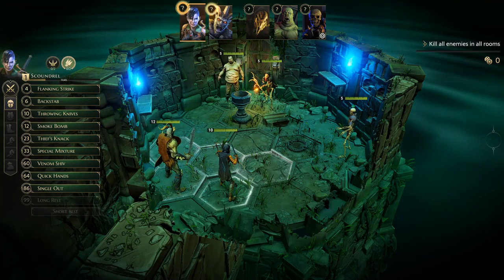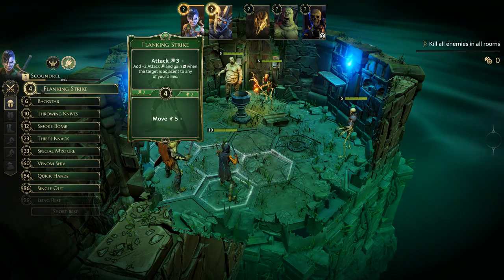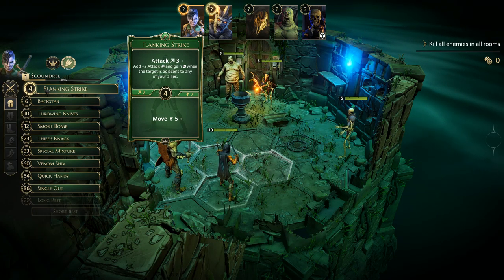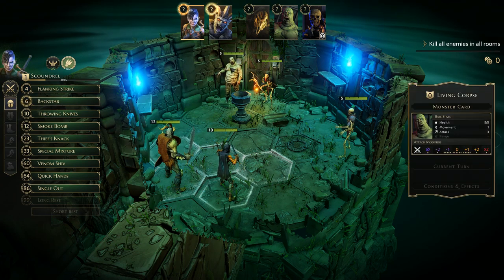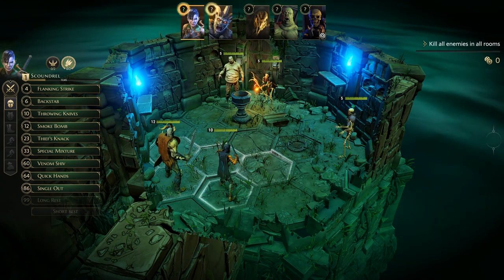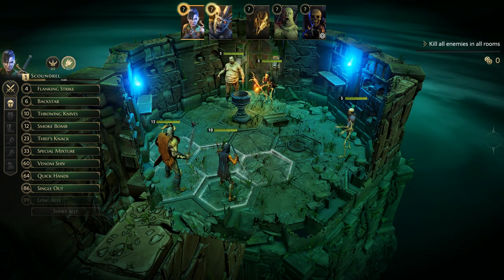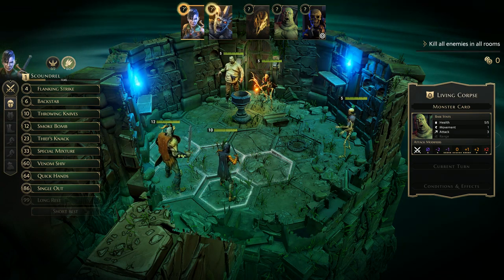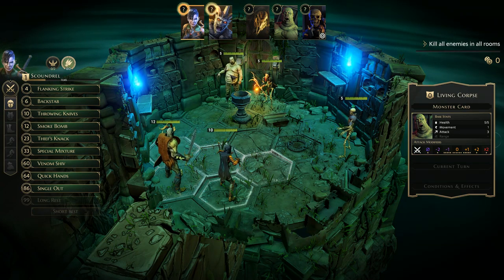Right now we have the Scoundrel selected and it shows your list of cards. The numbers indicate the initiative — the first card you pick will dictate the initiative. The lower the number, the sooner you go in the round. You pick two cards: one card you use the top portion of, and the other card you use the bottom portion of. You'll be picking cards for both your characters. Once you pick your cards, then you'll see cards for our enemies and it'll dictate what they do and what their initiative is, then it goes by player or creature initiative.